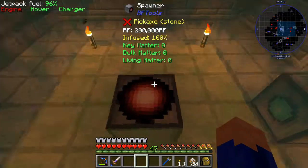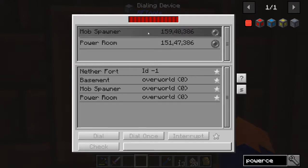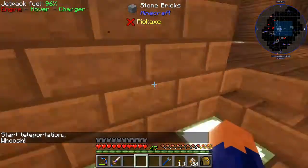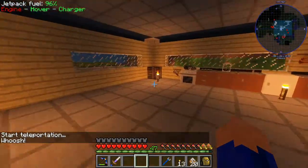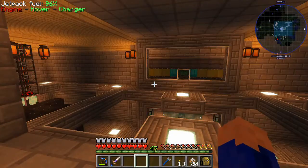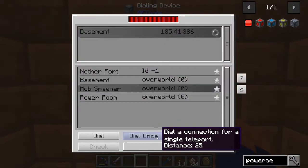It may require a redstone signal — I'm not sure. We're going to have to figure that out, but let's go grab the other stuff we're going to need. So let's go to basement. We should have plenty of wheat over here or carrots. We'll grab a stack of carrots instead of the zombie flesh. So let's go back to our mob spawner.